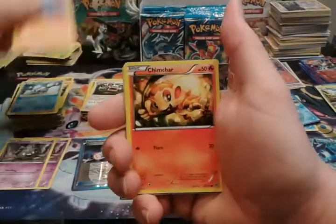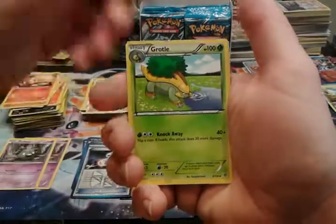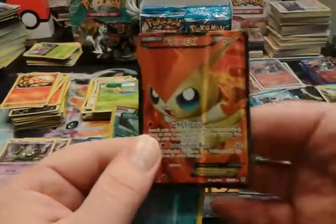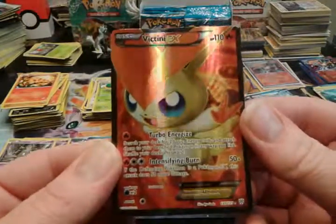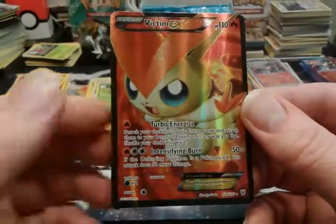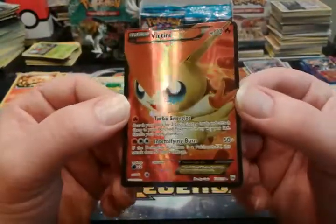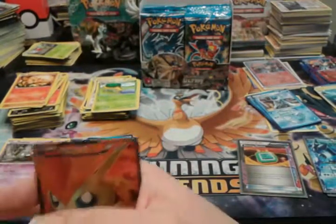Joltik, Vanillite, Riolu, Chimchar, here's our third Hypnotoxic Laser, Golbat, Grotto, reverse Carvanha — hey, there's our first full art! Victini EX! Very nice, if I do say so myself. Yeah, I did not have that, so that is awesome — very awesome, I'll take that all day every day.